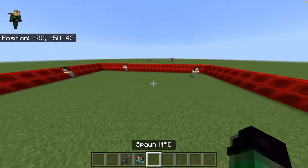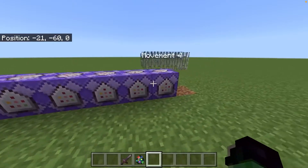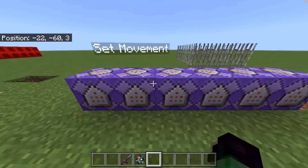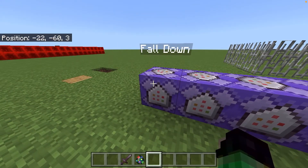So I'll show you how to do this. All this takes is just six command blocks — four command blocks for the movement, then one to set the movement, and then another one to make them fall back down.